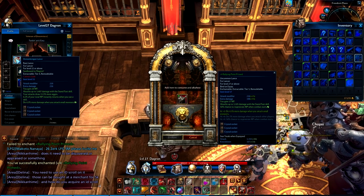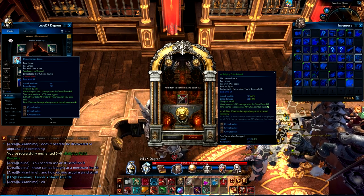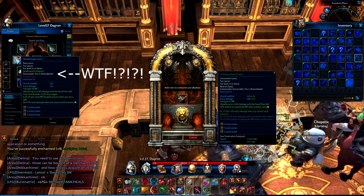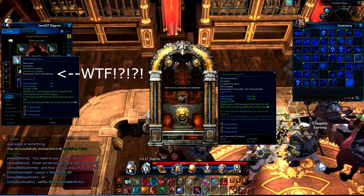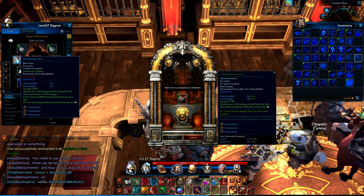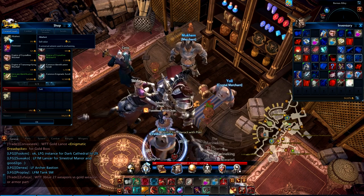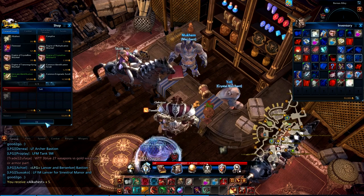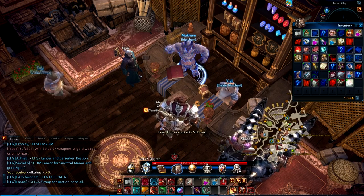First, you need to make sure that you can even enchant your item. You know that nice blue chest piece of awesomeness you received from Bastion? Yeah, you can't enchant that. Items will say extractable if you can extract from them and enchantable if you can enchant them. After you've decided what you want to enchant and determined that you can in fact enchant it, you'll need to go to a vendor and buy the consumable used in the enchanting process. This is Alkahest. It is inexpensive and at higher levels it's just more of a nuisance than an actual gating mechanic.